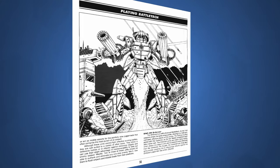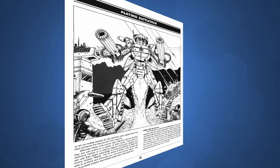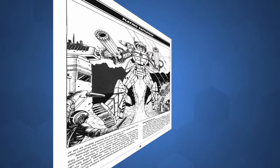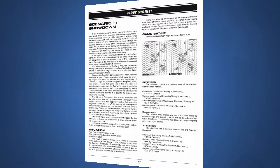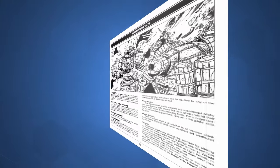We are then on to the next chapter — the meat of the book — the scenarios. First Strike contains 13 scenarios of varying complexity for players to try, some of them part of a mini-campaign.